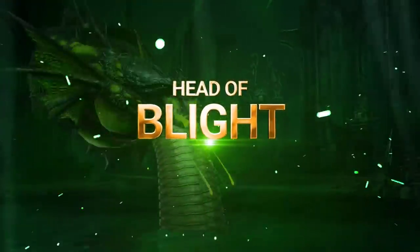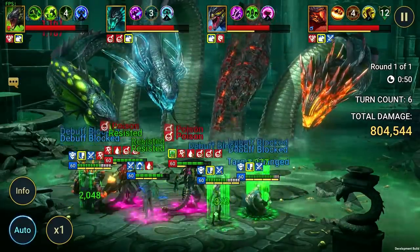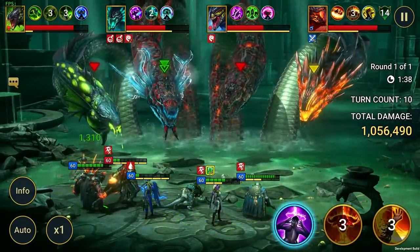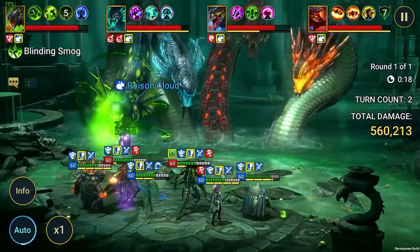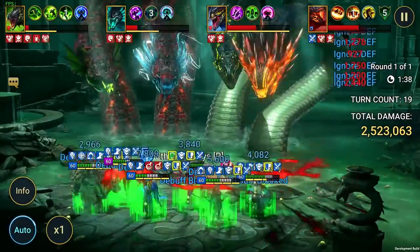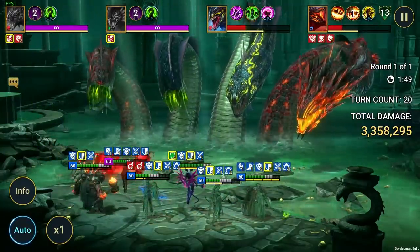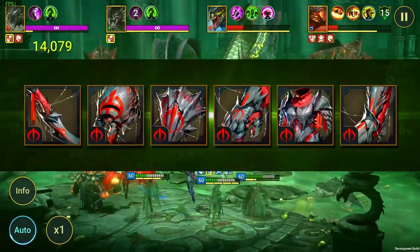Next up, the Head of Blight. It has two AOE attacks. Its default, Dripping Jaws, attacks your entire team and places three 5% Poison debuffs, with a high chance of putting a Leech debuff on top of that. Its other skill, Leeching Blight, also applies a 5% Poison for a few turns and, if the Champion has Leech on them, immediately activates all Poison effects. Its third skill, Blinding Smog, applies a new buff called Poison Cloud on its fellow heads, which makes all incoming hits count as weak hits and blocks all Poison damage the heads would receive. This Head is weak to fire — it takes double damage from HP Burn debuffs, and if a head is under an HP Burn debuff, it won't be protected by the Poison Cloud. When you kill the Head of Blight, its decapitation effect deals huge damage to any other heads under HP Burn. Pro tip: you can use the Affinity Breaker set to bypass the Poison Cloud 20% of the time.